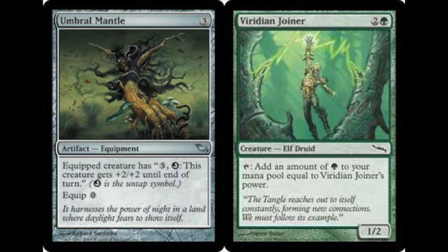The equipped creature gets a free untap, and target creature gets +2/+2 until end of turn. What you would be doing is using the Joiner to untap itself, then tap itself for more mana, then untap itself again. Eventually you have infinite mana and an infinitely powered Joiner, which can attack assuming you played it the turn previous to equipping the Mantle.